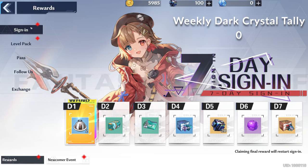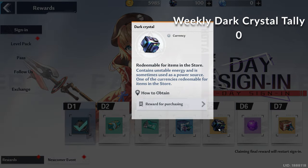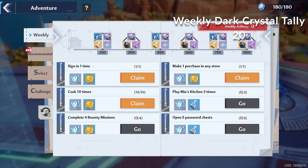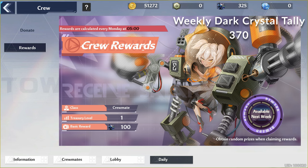Let's start off with the weeklies. There's a 7 day sign in bonus that refreshes when you claim the final reward, containing 20 Dark Crystals. Then there's the weekly activity bar that gives you a total of 350 Dark Crystals every week. Finally there's the crew system that will give you Dark Crystals every week based on your class and the crew, starting at 100 for crewmates, 120 for cadres, and 150 for deputies and the commander. There's also a box that you get along with your Dark Crystals that can contain anywhere from coins to up to 500 Dark Crystals randomly — since it's random I won't include it in the tally, just know that it is there.